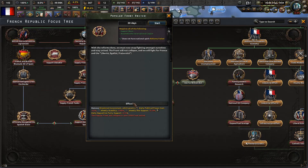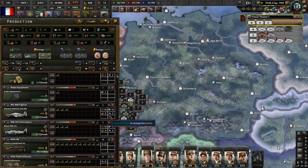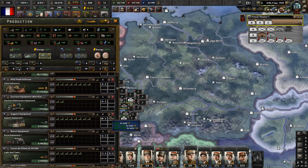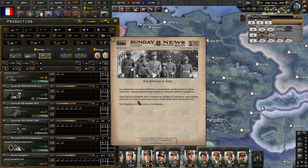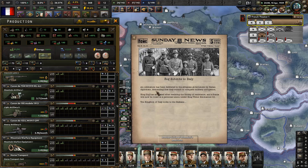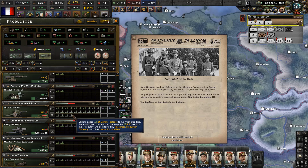With the reform done, we must now stop fighting amongst ourselves and stay united. The front will not collapse, and we will fight for France and Liberté, Egalité, Fraternité. We lose the penalty to war support, weaker stability, and daily political power - because that's the best one for us. War support as well, because we really need to do something with that. Hopefully it's gonna get better.